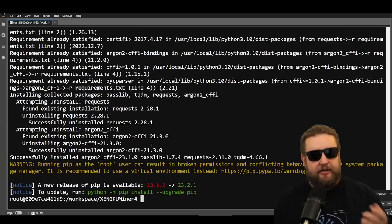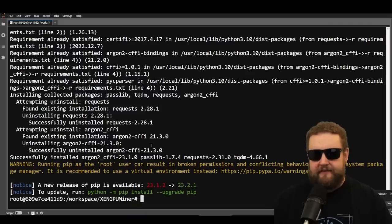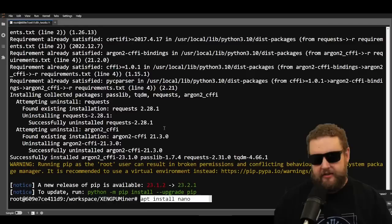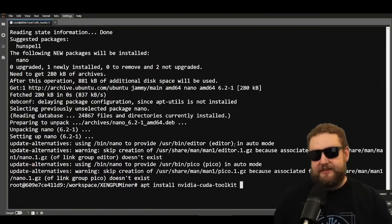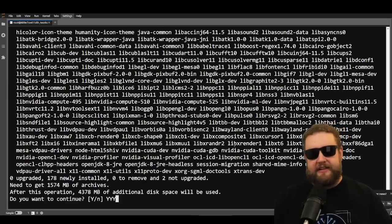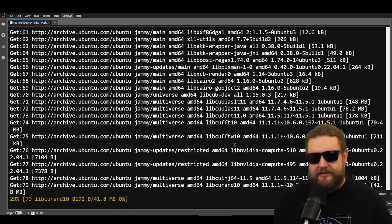Here you can see it installs the requirements — argon2, requests, and all that fun stuff. Next we'll install the text editor: 'apt install nano'. Now comes the big one — we're going to install the NVIDIA CUDA toolkit. We'll hit yes and this one takes generally a few minutes, so we'll come back once it's ready.